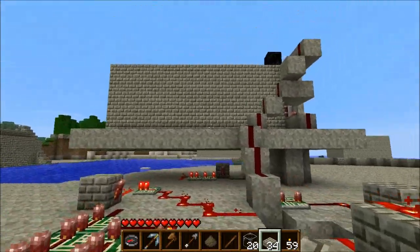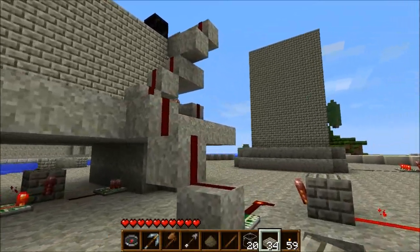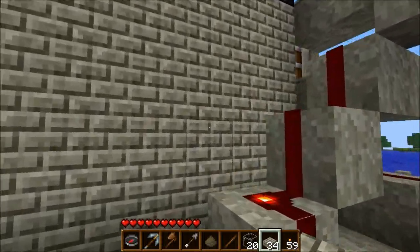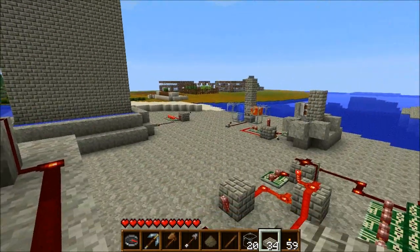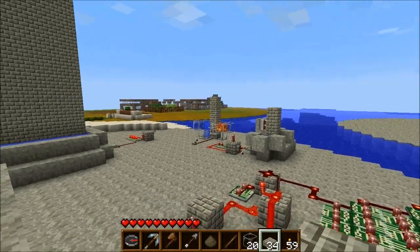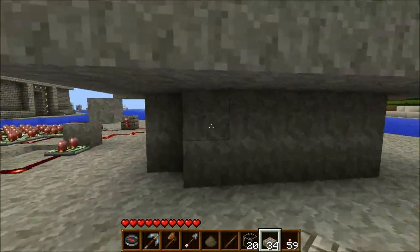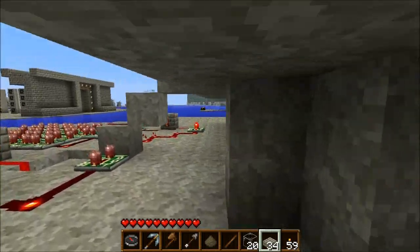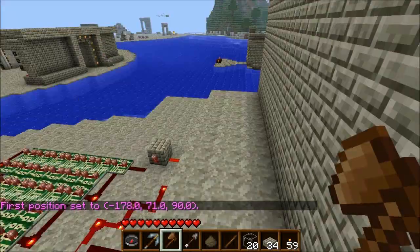Hello everyone and welcome to my automatic repairing and building wall tutorial. Today we're going to go over two types of walls — this wall and that wall — and we're going to go over the mechanism that makes the cobblestone and pushes it upwards. That mechanism is down here and we'll be going over that soon.